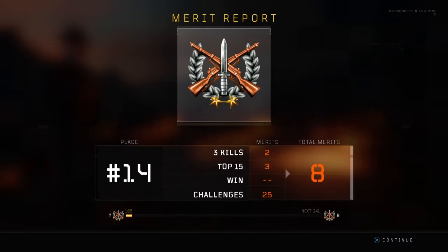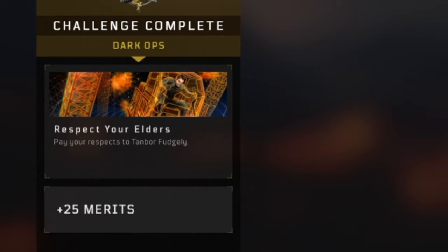You'll be awarded not only 25 merits, but also this calling card — it is a person driving what looks like a simulated crane, it looks pretty cool. Hope you guys enjoyed and found this helpful. This has been Bullet — like and subscribe and I'll talk to you in the next one, peace.